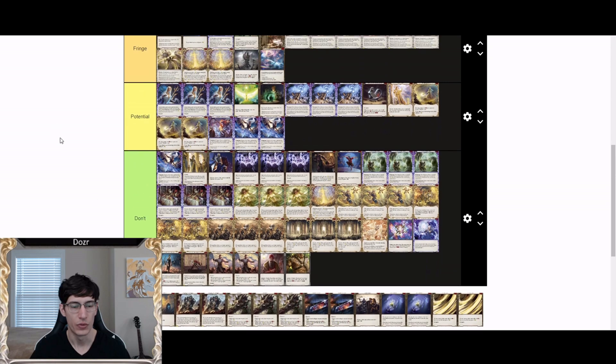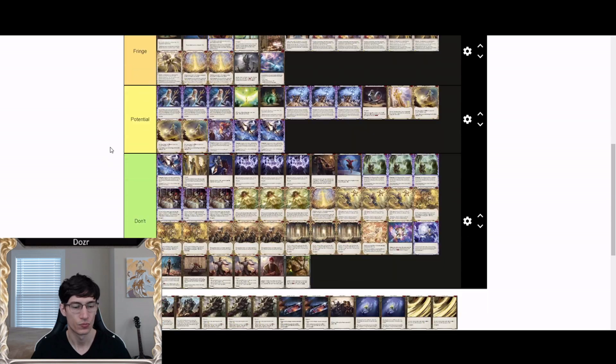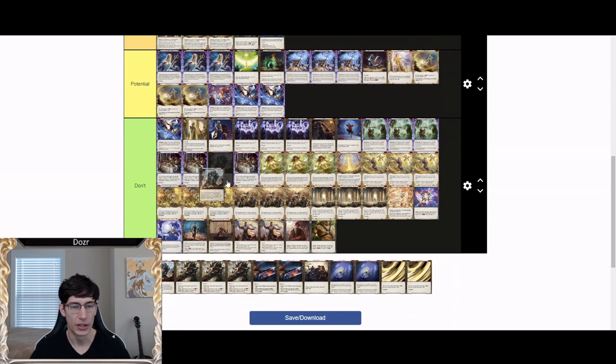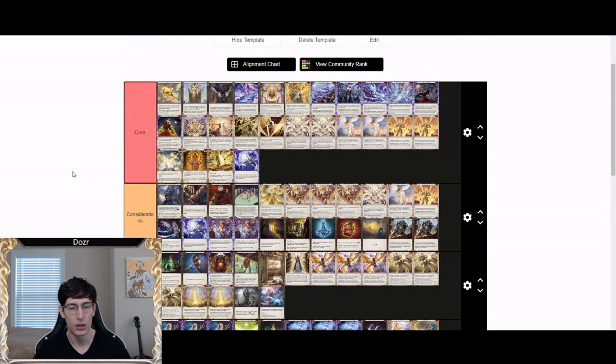Sigil of Solace is definitely a consideration card — healing three is never a bad thing and its ability to prolong the game allows you to potentially outvalue your opponent with your value-generating tools like your auras.